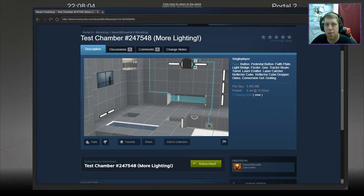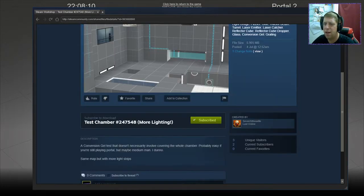Hey there guys, what's going on? It's Noc. Welcome along to a brand new video. Today we're going to be playing test chamber number 247548, more lighting by Seven Silhouettes. Been a while since we've played one from Seven Silhouettes. The conversion gel test that doesn't necessarily involve covering the whole chamber — probably easy if you're still playing Portal,